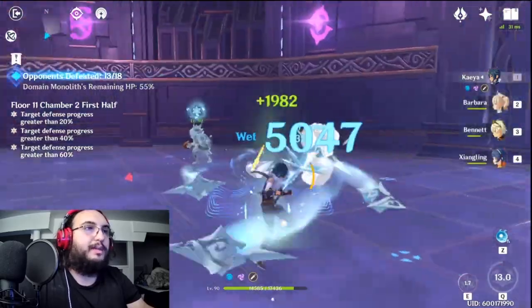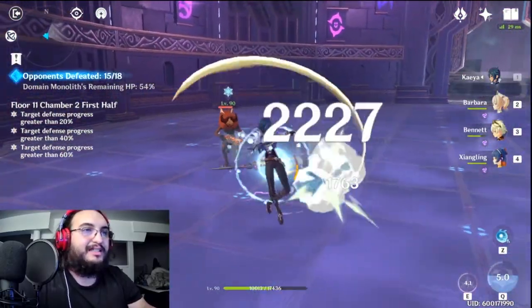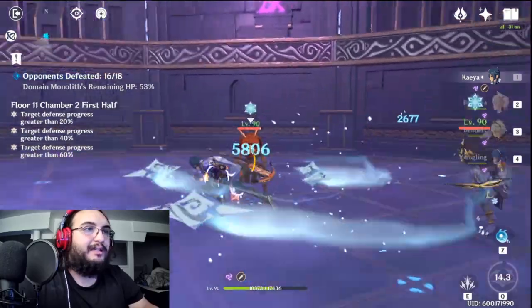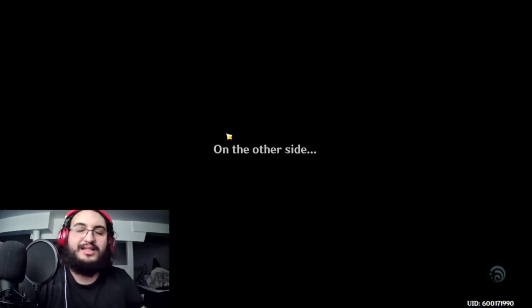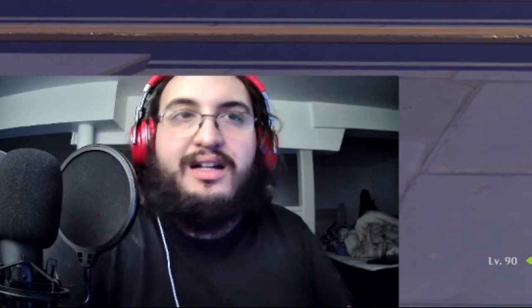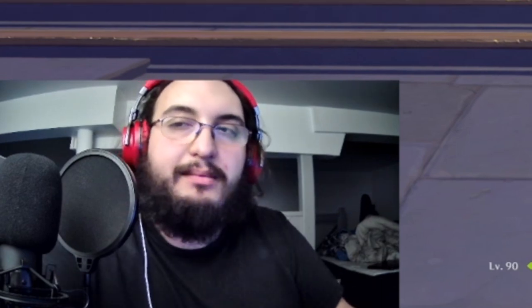If it was just straight up killing enemies, Kaeya would be having the time of his life. But when it comes to saving the monolith, he's not the best. I'm doing so much damage — I love Kaeya, I'm so sold on him right now. 53% — if I only lose 47% with my other team that gives me a good 6% leeway. That's good enough. I'm still working on my second team. If you like this video and the Kaeya build I showed today, like, comment, and subscribe — it helps the algorithm. Peace!